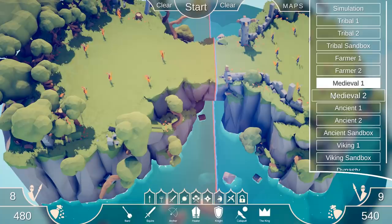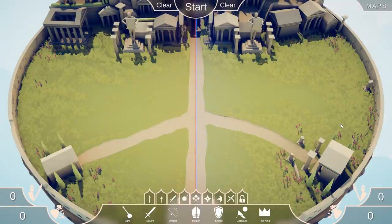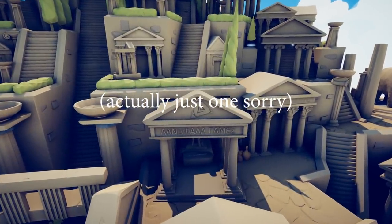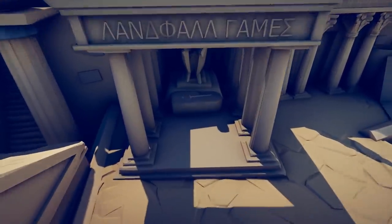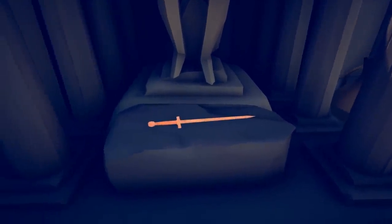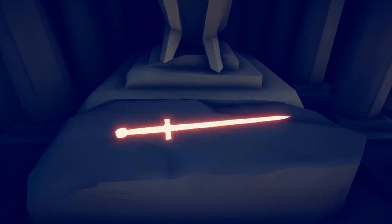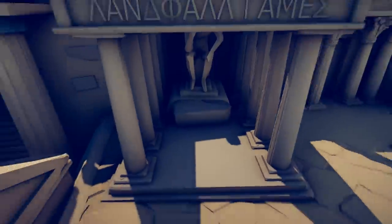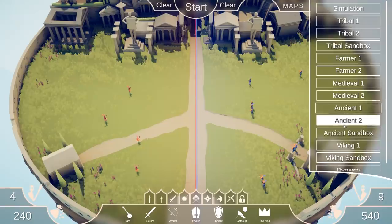That's us done with Medieval. I don't believe there's any weapons in Medieval 2 or Ancient 1. But Ancient 2 has, I believe, two more secret units. Looks like a sword - yes, this is it! Now, what unit are you going to be? The Teacher! So he's like a sword teacher. He kind of looks like the guy from Game of Thrones who teaches Arya some swordplay. Nice, can't wait to see what he's like - probably a badass sword fighter.